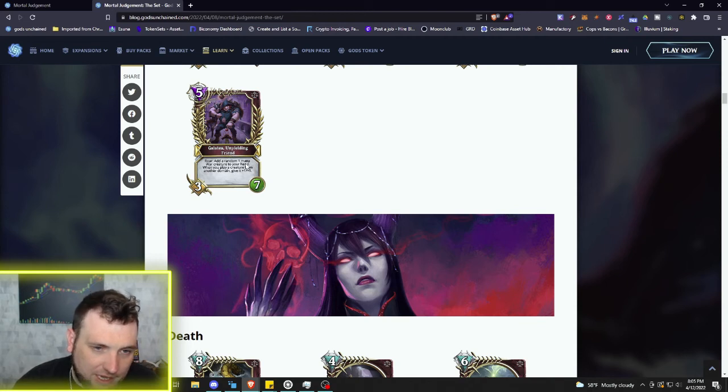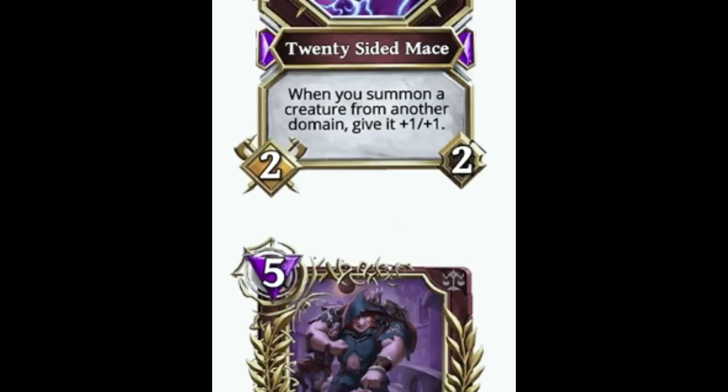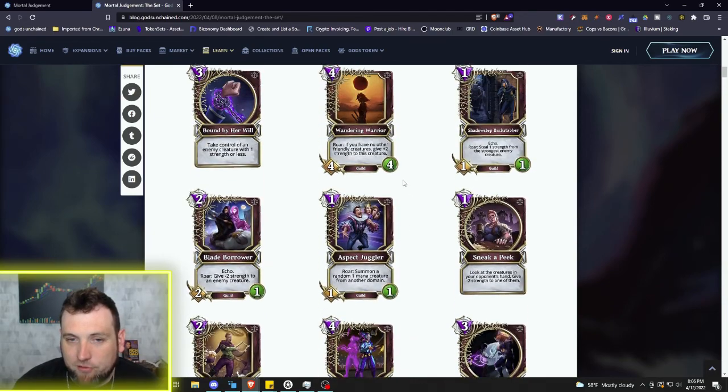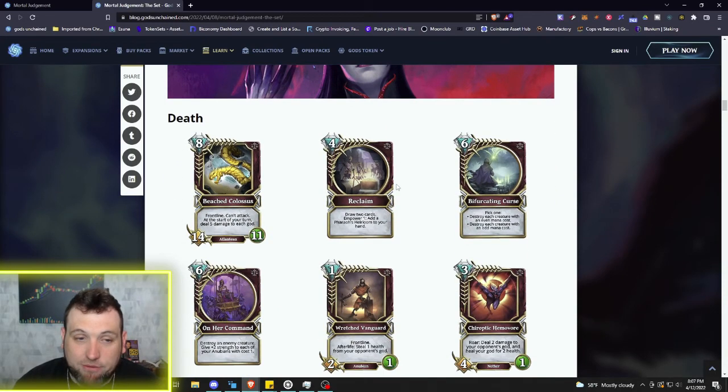The final legendary for Deception: Galatea Unyielding Friend — five mana 3/7, very nice health for a five mana creature. Roar: add a random one mana War creature to your hand. When you play a creature from another domain, give it plus one/plus one — continuing the whole buffing and War creature summoning theme. That's going to be annoying to play against if you're a War deck, with Deception playing a whole bunch of your own War creatures buffed against you. There are a lot of interesting combos clearly visible through these new Deception cards, and next we're going to get into one of my favorites: Death.